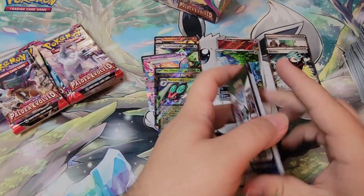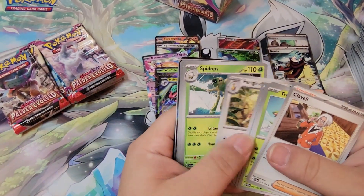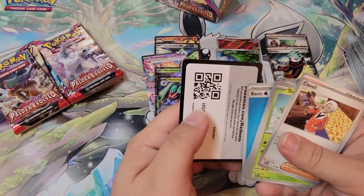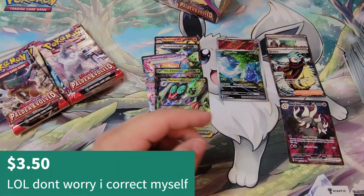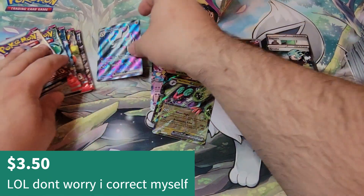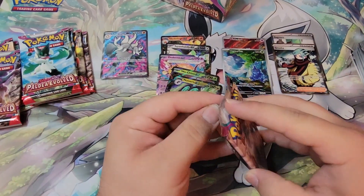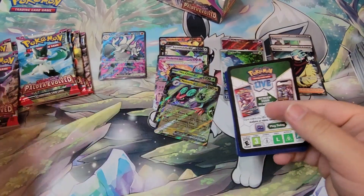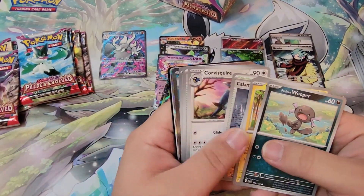What is your favorite EX out of this set? Let me know about it. We got a full art — I said Infernape, but that's not Infernape, that's Annihilape. Wow — there it is. Messing up Pokemon names every day.